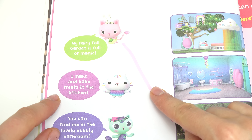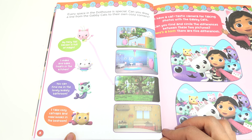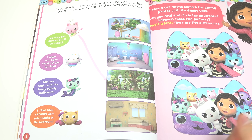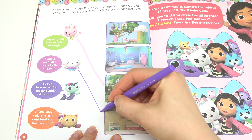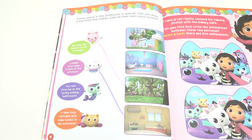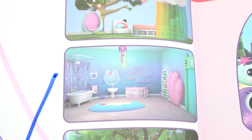Next up is Cakey Cat. I make and bake the treats in the kitchen. Can you spot the kitchen corner? It's down here with the stove and the sink — they're missing a fridge. Let's draw Cakey Cat down here. We've got Mercat. Can you find the lovely bubbly bathroom? It's right over here — it's almost like a spa retreat.